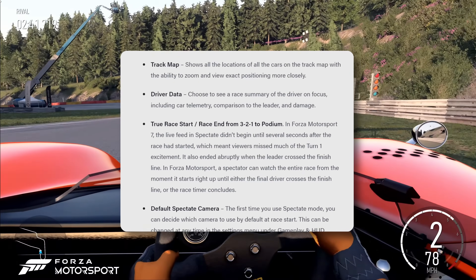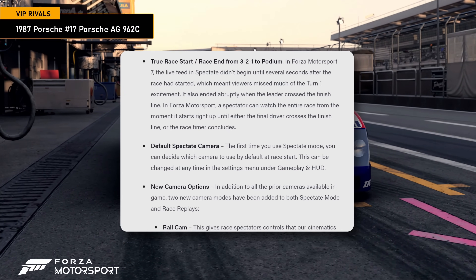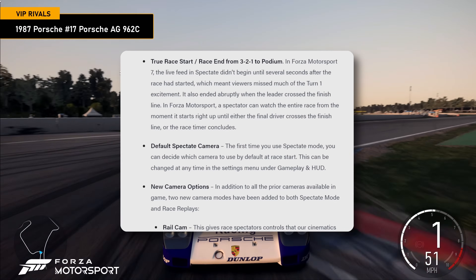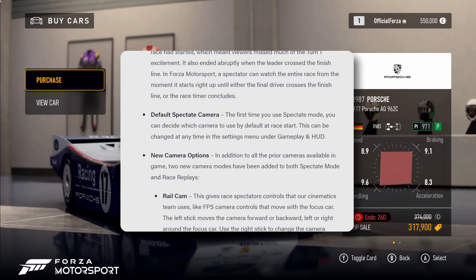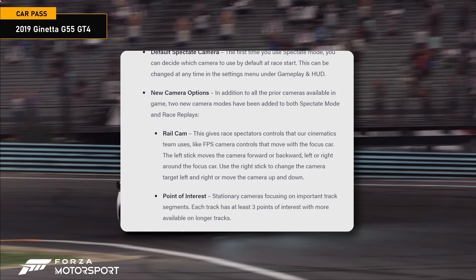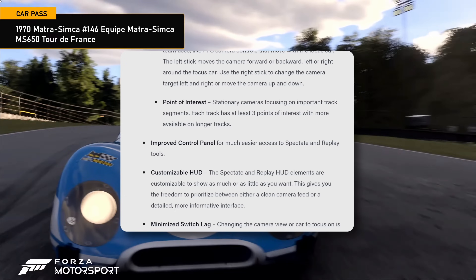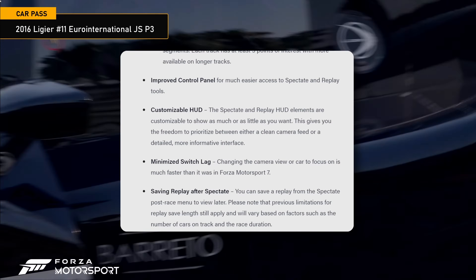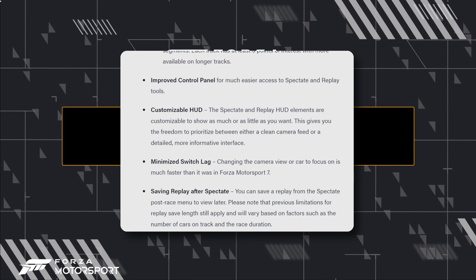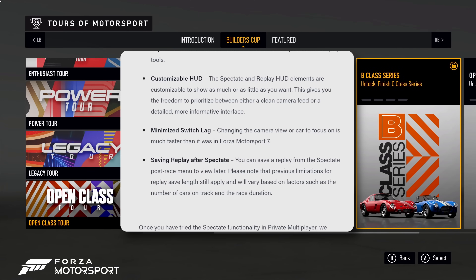They've got a true race start, which should not even need to be a feature — the live feed should start when the race starts, not after. There's a default spectate camera, rail cam, and this gives race spectators controls that the cinematics team uses, like FPS camera control. The replay system in Forza was so counterintuitive — you have to go through menus to cycle things, accept, go back, you can't do it all in one menu.